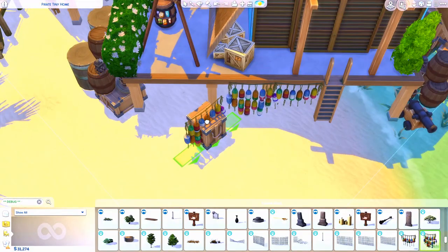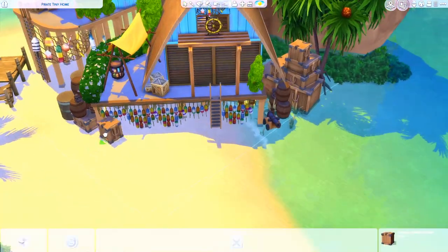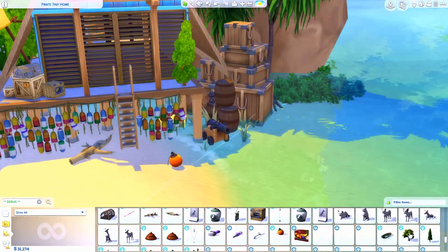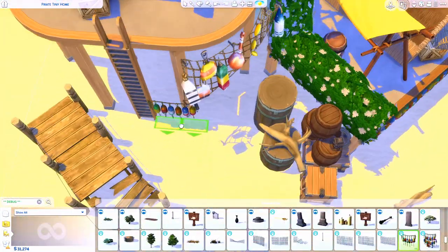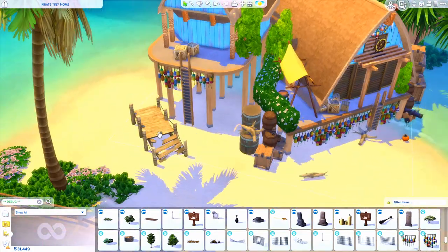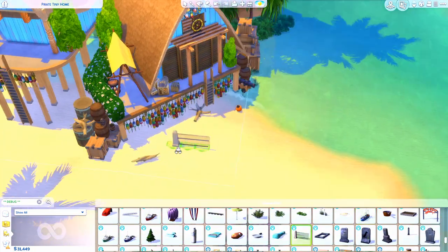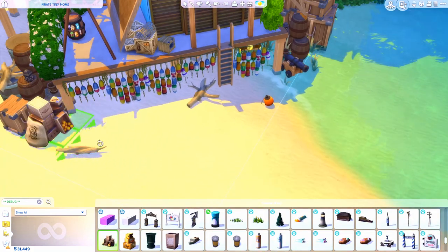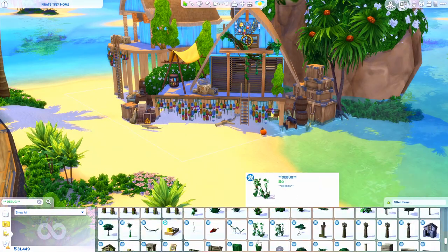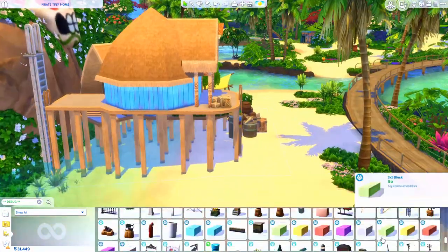Some items in the hidden catalog look like they're from Sulani — I think that game pack added the ability to be a conservationist where you clean beaches. Over time the beach becomes nicer, but you can find dirt piles of washed-up buoys, fishing rope, and fishing nets in bundles on the ground. They look very waterlogged, so I used those, placed them every which way to make it very cluttered with lots of stuff you'd find from the sea.